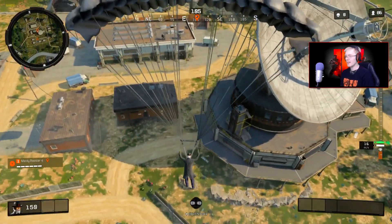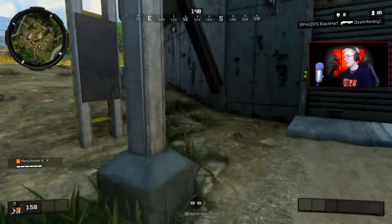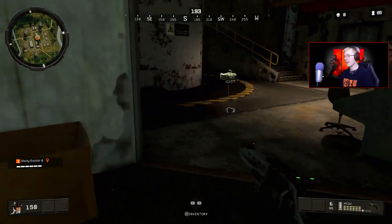Alright, so right here there is a steel door. We're going to want to land right at the steel door underneath. There we go. We have a handgun to defend ourselves, great.